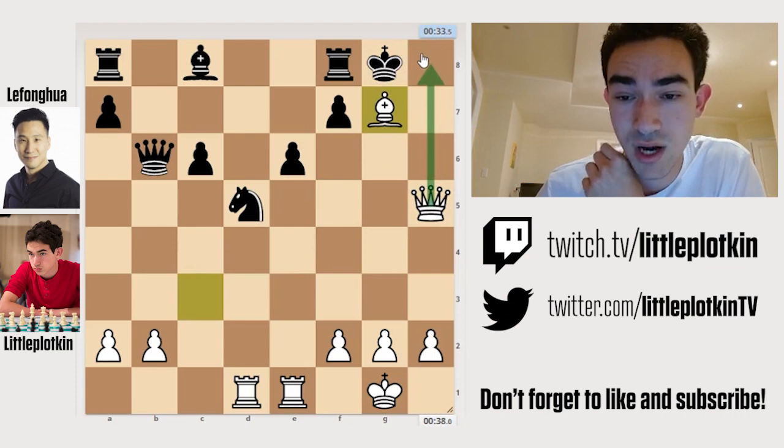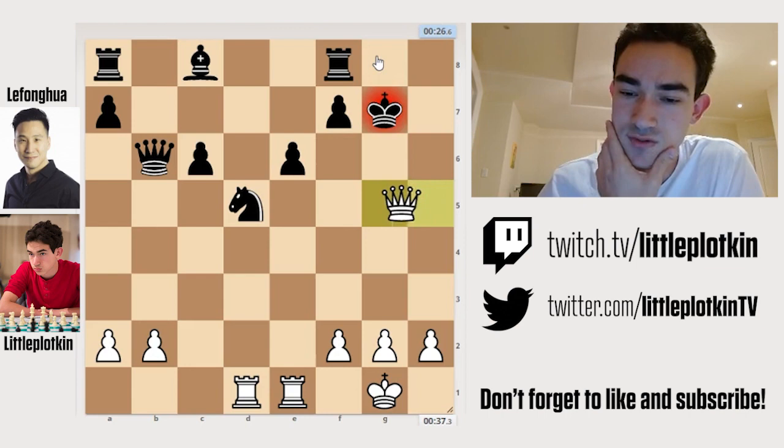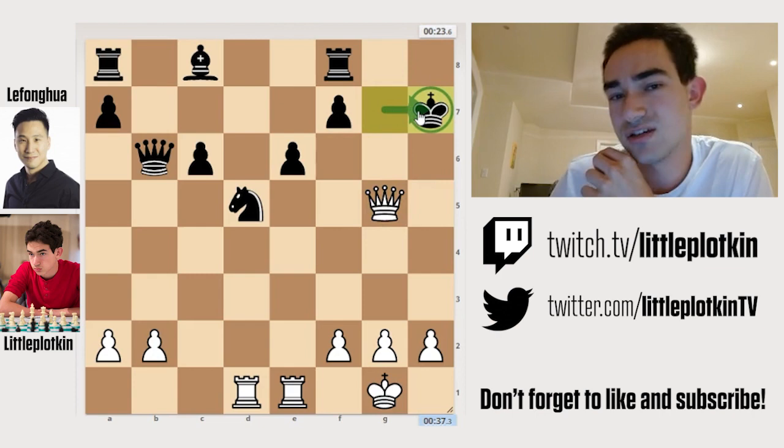He brings his King back. I go Bishop takes G7, threatening mate in one. Simply going like this is no good — I'll take the Rook, the material is even, and his King is going to be very weak. So he takes my Bishop. And now I have mate in just a few moves. I go Queen G5, force his King to the side of the board. And now it's all about bringing one more piece in to deliver checkmate.